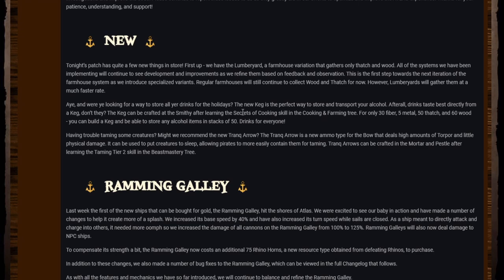The new keg is the perfect way to store and transport your alcohol — after all, drinks taste best directly from a keg. The keg can be crafted at the smithy after learning the Secrets of Cooking skill in the Cooking and Farming tree, for only 30 fiber, 5 metal, 50 thatch, and 60 wood. You can build a keg and store any alcohol items in stacks of 50.